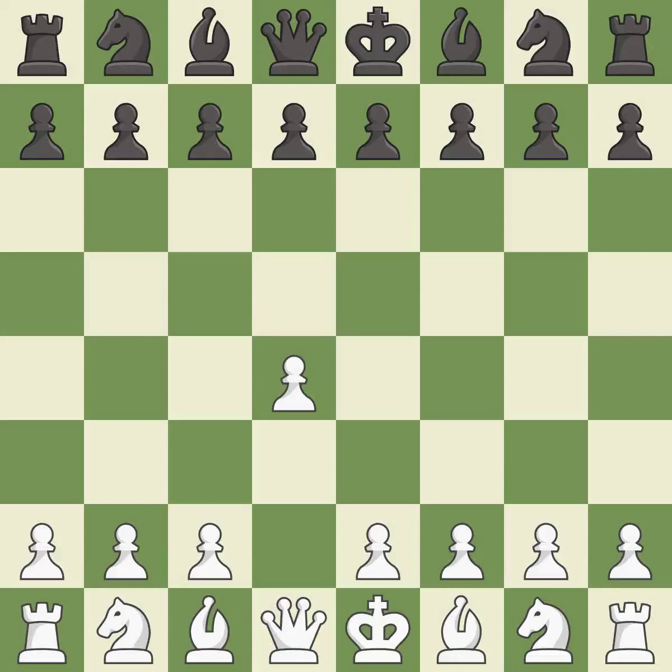Opening with the queen's pawn controls the center and usually leads to a more positional development of the pieces. The Indian game begins by controlling the important e4 square with the knight, rather than a pawn. Nf3 develops the knight toward the center, gains more control over the e5 square, and strengthens the d4 pawn.